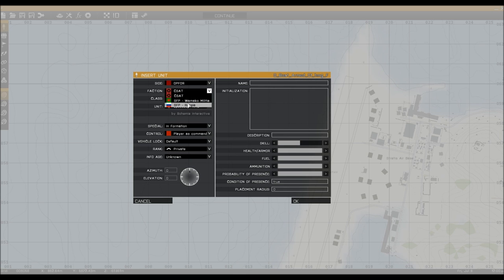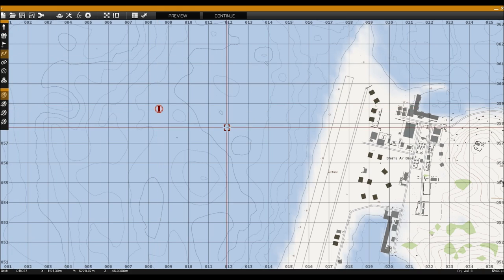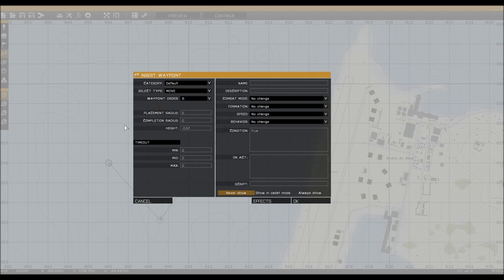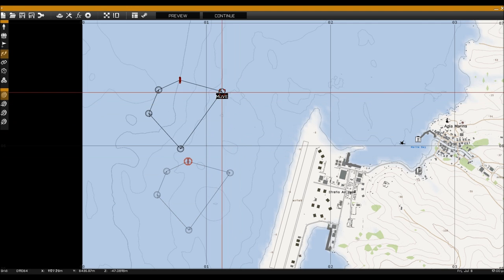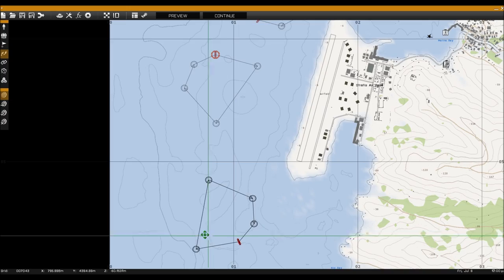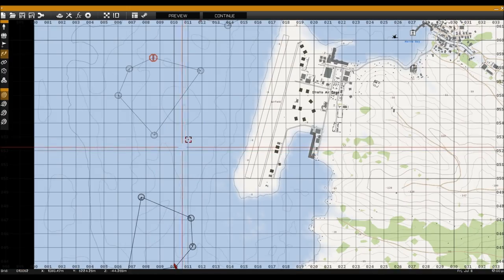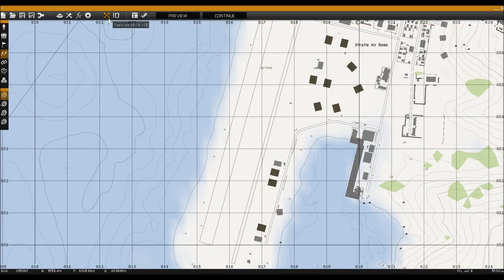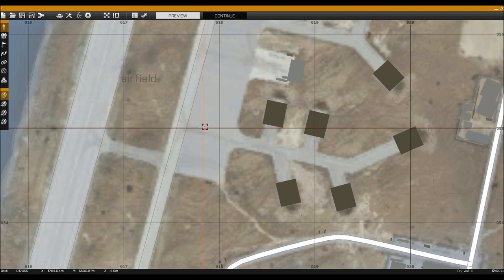We're going to start with putting out the enemy — it's a basic submarine unit. I'm going to give it a few waypoints here. We could actually put out a few more; I'll copy this and place one over here and one down here. So now we've got three submarines in the water, somewhere outside our military base, which isn't good — we need to catch them.